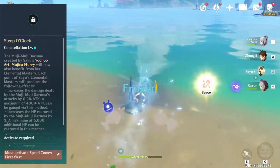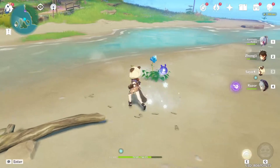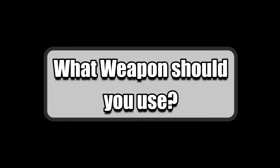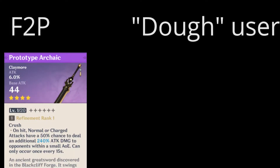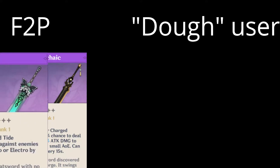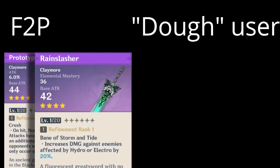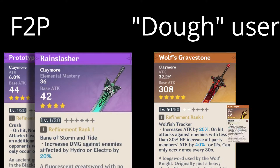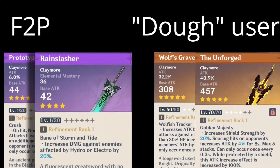Now let's take a look at the areas where RNG and gacha take control — what weapon should you use? If you're a free-to-play player, you're in luck. Her top 4-star weapon is the craftable Prototype Archaic, which has attack percent as its substat giving even more damage and healing. The Rain Slasher is also pretty good, especially if you have C6 Sayu — that extra elemental mastery would be super handy. If you have 5-star weapons, you might want to use Wolf's Gravestone for its massive attack and useful ability, or even the Unforged purely for its attack.